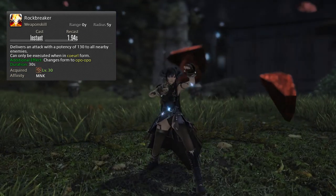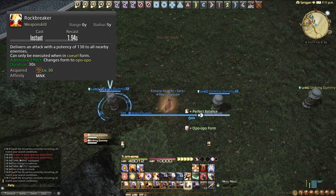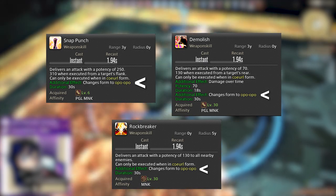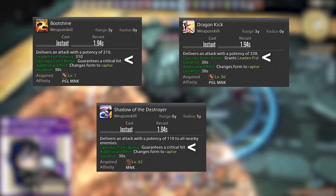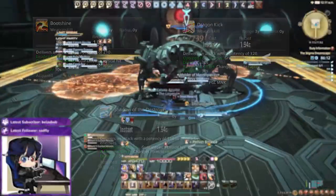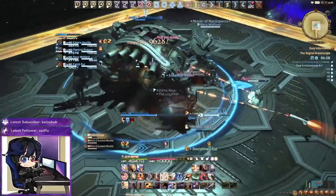Rock Breaker is our AoE equivalent for Coeurl form, so we'll use this on three or more targets. All Coeurl form attacks grant us access to Opo-Opo form, which will give us the buff from Dragon Kick, Bootshine or Shadow of the Destroyer, increasing the overall potency of those attacks.